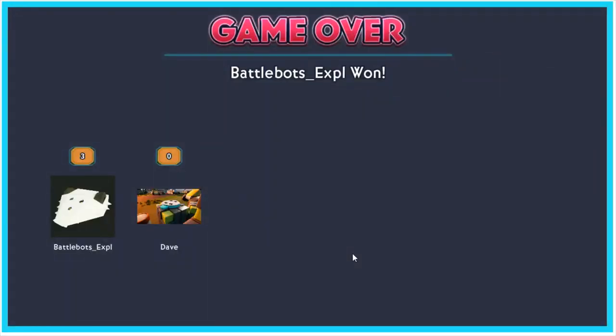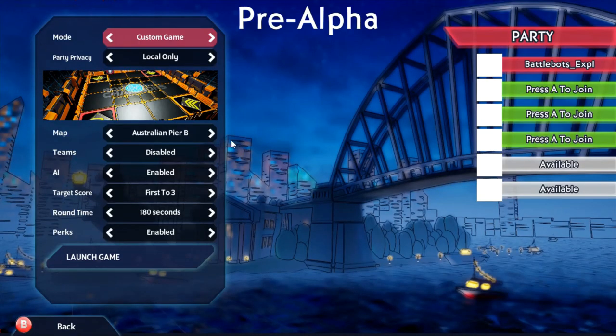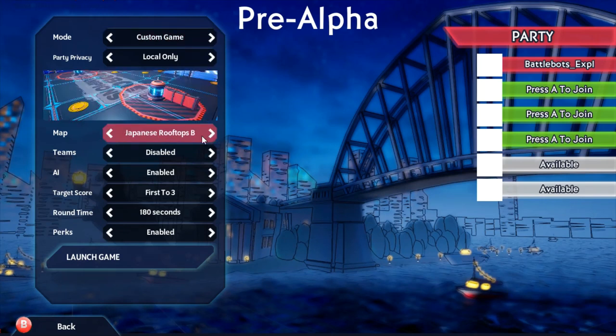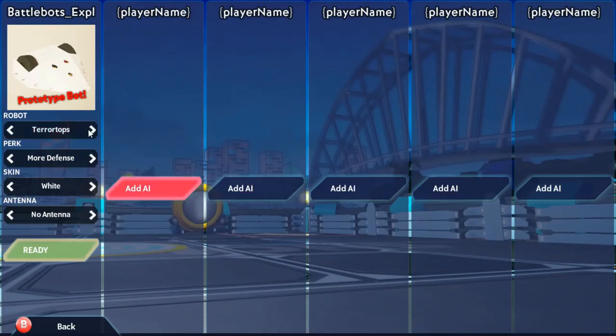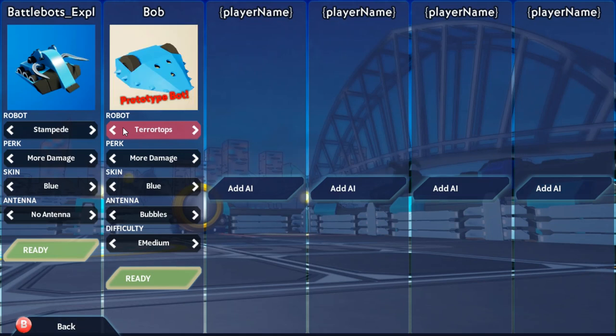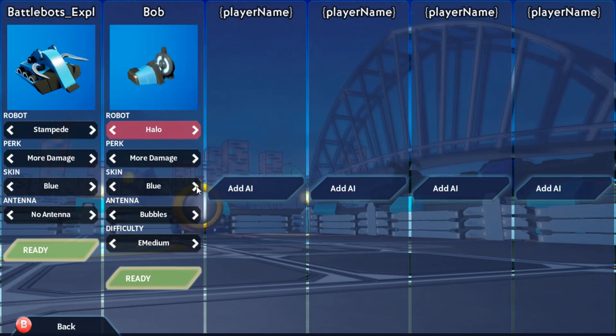I actually kind of think I'm a pretty decent driver, especially if you give me something like a wedge. Teratops is probably the easiest one for me to drive because of how fast it is and because the wedge is low. I'm going to challenge myself for this last fight. I'm going to go to Japanese Rooftops and actually be Stampede. When I said Stampede is going to be a challenge, it's because his flipper is not all that powerful unless you crank it up to the more damage perk. That's when Stampede becomes more powerful. I'm probably going to regret this big time, but I'm going to try to go up against Halo - Orange Halo on hard difficulty.